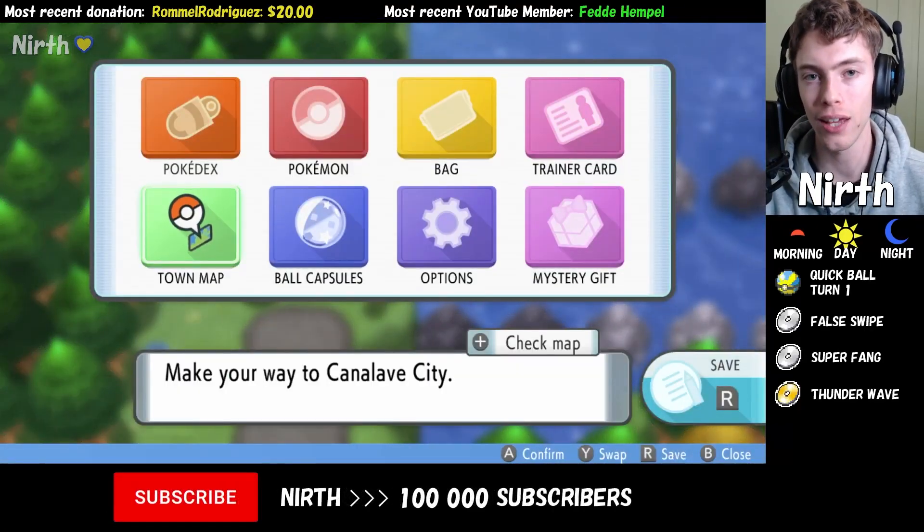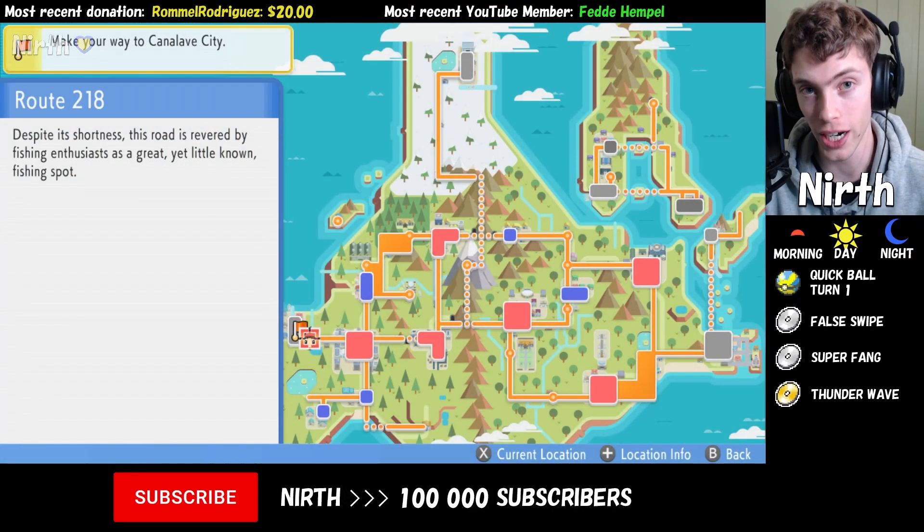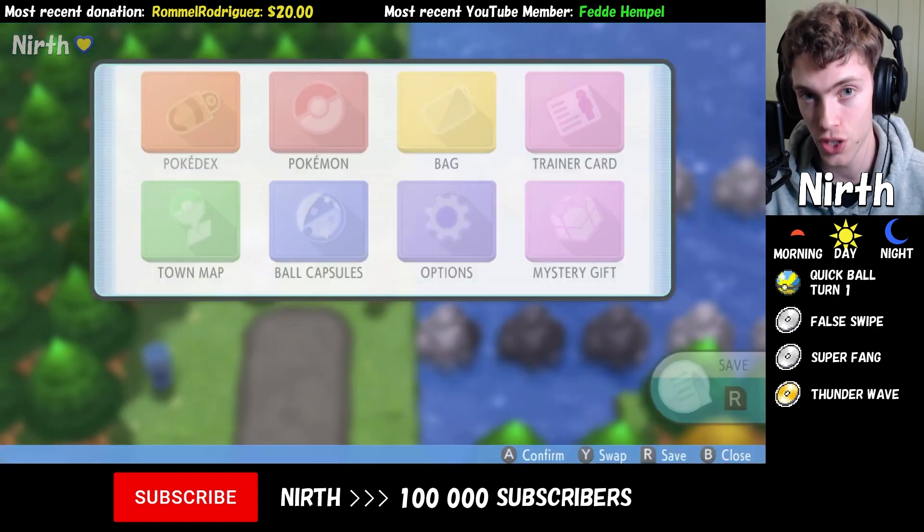In this video, I'm going to show you how to get a Finneon in Pokémon Brilliant Diamond and Shining Pearl. I'm currently standing in Route 218, and we're going to do some fishing.